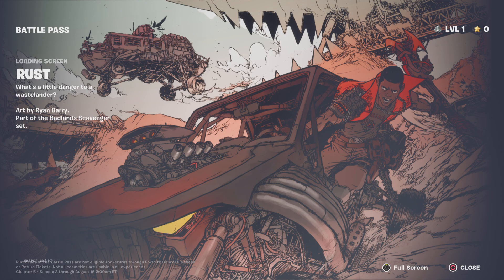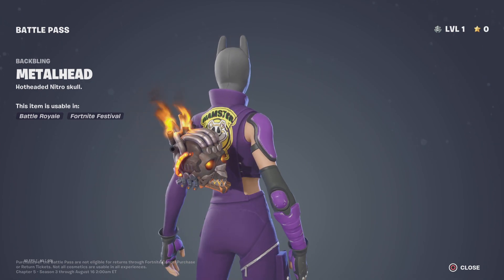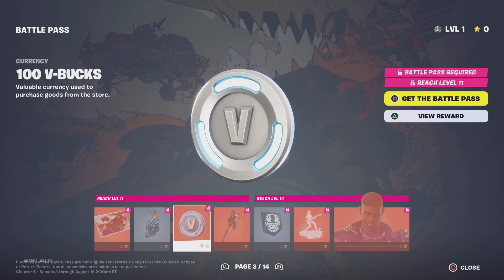Rust loading screen — very basic name but I really like the art design. Shout out to Ryan Berry, he needs to make more. It's very post-apocalyptic and includes some skins. There's one skin and I believe the skin in the back shooting at him might possibly be Chapter 2 Jonesy. Metalhead, Hot-Headed Nitro Skull back bling — I hate this one just because it's facing to your right, honestly terrible back bling, although I could make some pretty good combos with it.